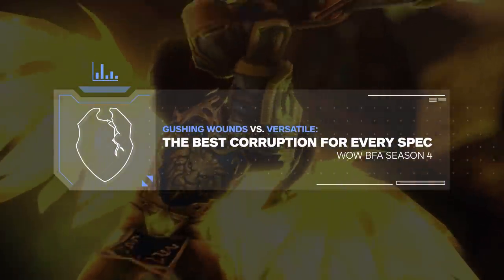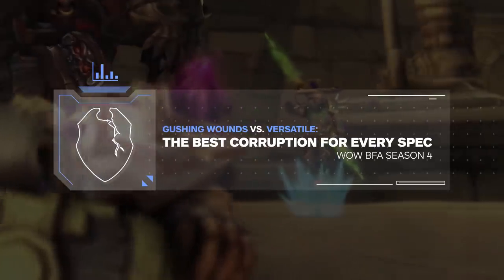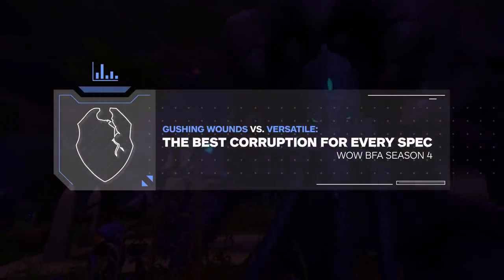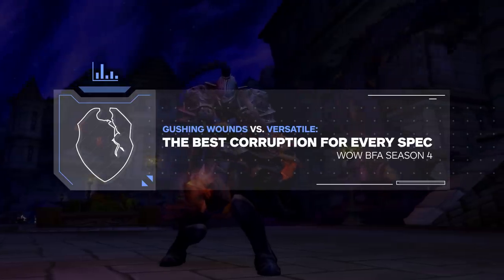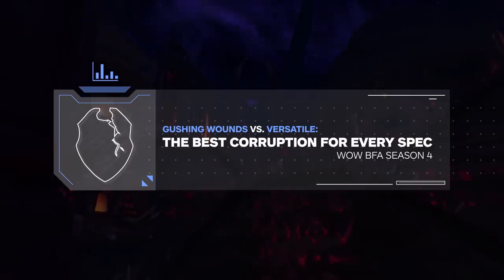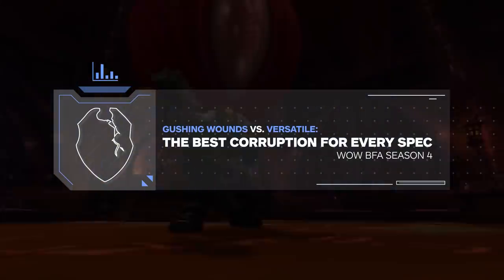Since the release of the corruption vendor, it's been up in the air about what corruption you want to be stacking. Out of the strongest — versatile and gushing wounds — which are used by most classes other than a few rare cases, first gushing wounds was the clear go-to, but then it received a 33% nerf making versatile and versatility stacking the clear favorite. But now versatile has also received some changes alongside its main source of power, conflict and strife.